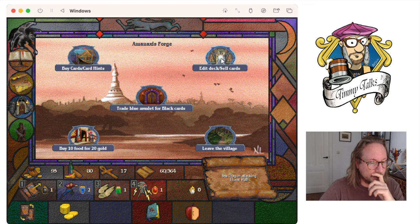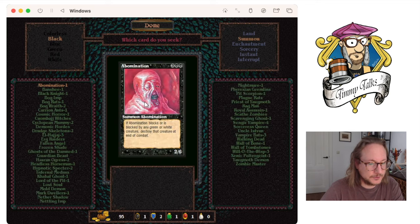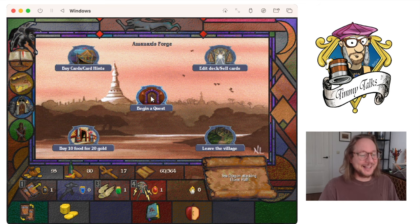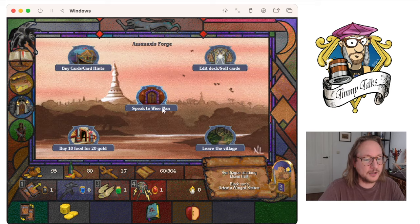Trade blue amulet for black cards — are there any black cards I still need? Guardian Beast — yes, I'll trade! It's so cool, I got a Guardian Beast. I didn't know that was in this game. There's a sad story about me and Guardian Beast: I used to own one and an Abyss, traded them away for a Mox Sapphire. I don't regret that because I really needed the Mox. Then I ordered a new Guardian Beast, but it got lost in the post. Defeat the Stallion and I will reward you with any black cards — accept the quest, I want another Guardian Beast.